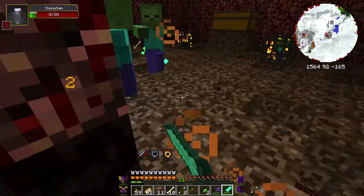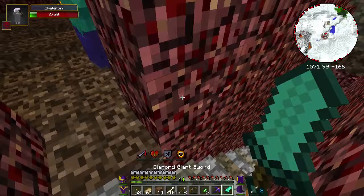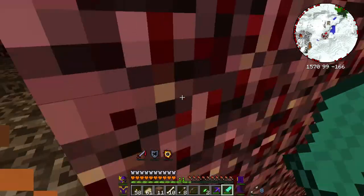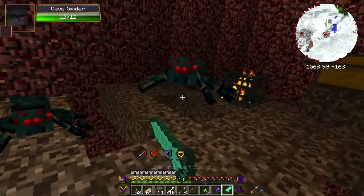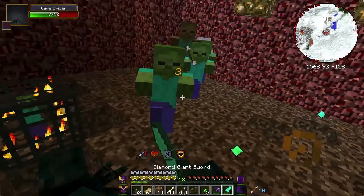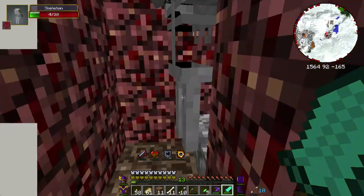Because I'm on soul sand, it's very hard to move around in here. I'm being poisoned, but my armor is taking care of the poison. By the way, I am wearing scale armor, unenchanted, for this. I can barely move at all. I've got to get out of here — this is not good.